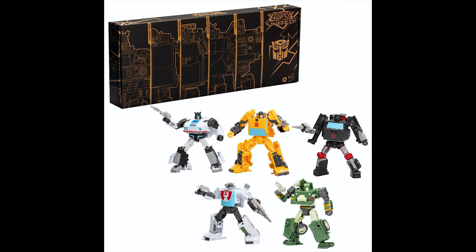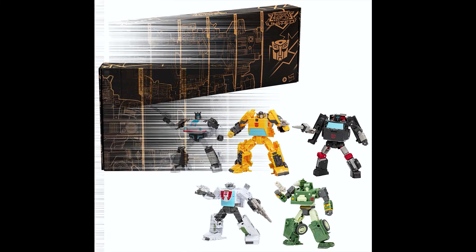It's basically just repaints — not even repaints — of five figures that were already out. Some people say they couldn't get them, but I got all of them except for Hound. They want me to spend $109 to get Hound, which makes these about $22 a figure. Multiply times five, that's about $110. We get five figures, then four figures, and the only way to get Hound is that $109 set.